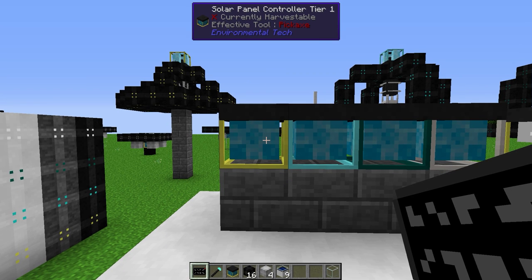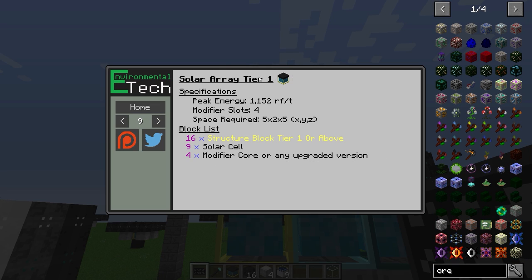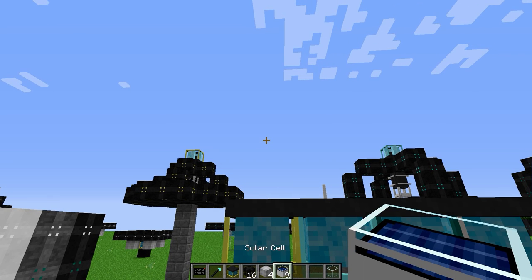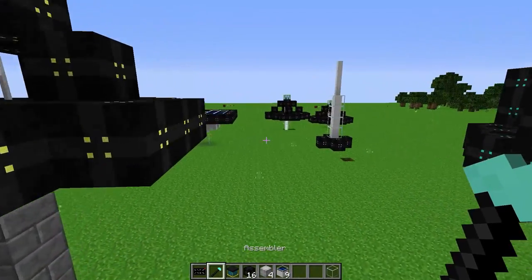The first machine we're going to look at is the solar panel controller. Looking in the book at the solar arrays, Tier 1 gives us these specifications: peak energy is 1,152 RF per tick, four modifier slots, and the space required to assemble it is 5 by 2 by 5. It requires 16 structure blocks Tier 1 or above, nine solar cells, and four modifier cores or any upgraded version.